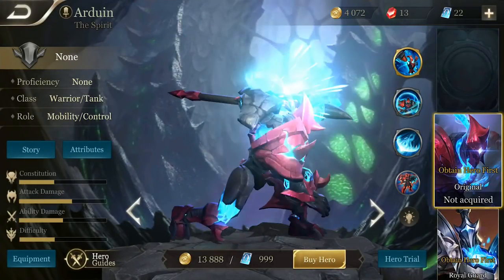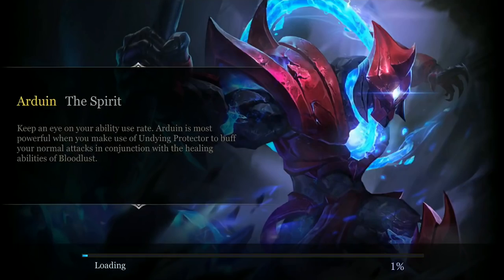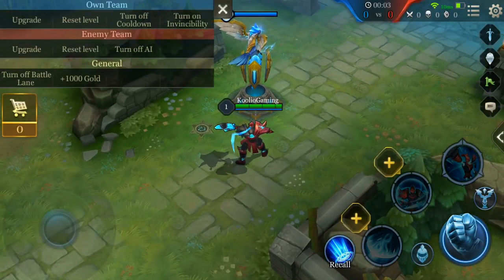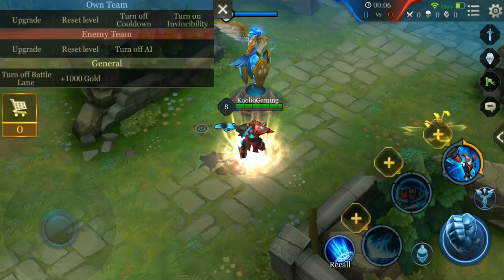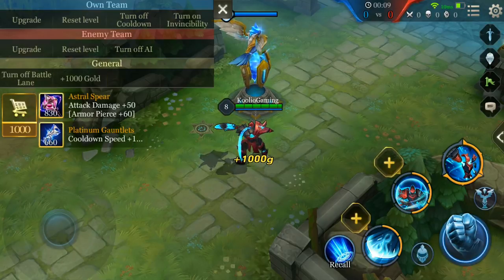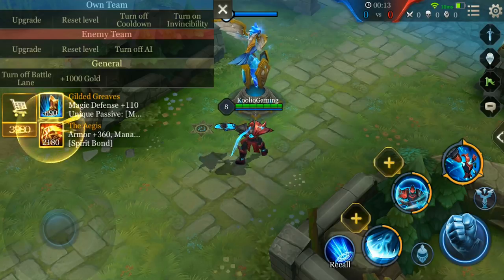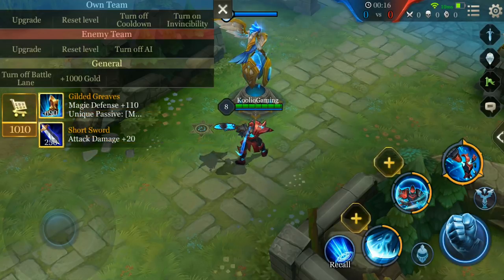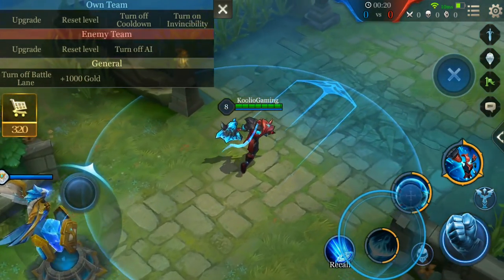My next tip is to try out heroes in their hero trials. Every hero has the option to test them out on a controlled map against an AI opponent, where you can control your hero's level, the enemy AI's level, how much gold you have, and test out new builds. I find it incredibly useful if you're looking to find a new hero to unlock or you just unlocked a new hero and want to give it a test drive. Also, a small recommendation — when receiving new heroes, please do not test them out in ranked play first. Try them in hero trial, bot matches, and casual matches before starting ranked.